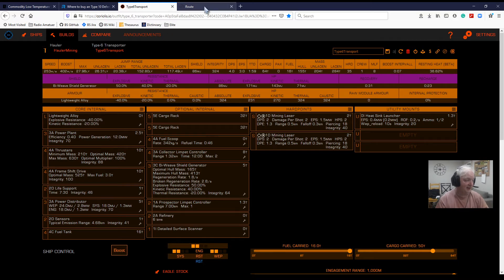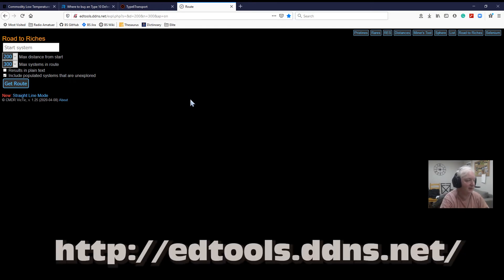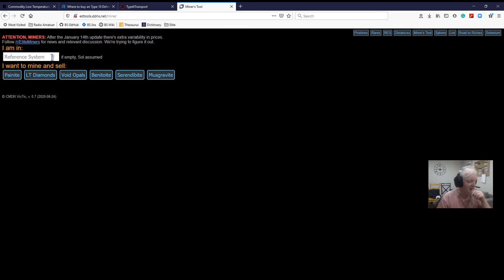Our last site is edtools.ddns.net. This is actually a great little site. Along the top you've got the different tools available — you can look for rares, your distances, your mining tools. It's very, very handy. You put the system you're in and say you want to mine and sell low temperature diamonds or void opals — these are the high value minerals and metals — and it will show you where to get them from and where to sell them.